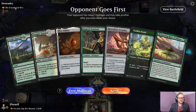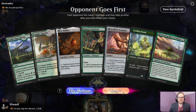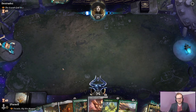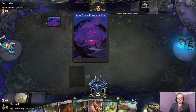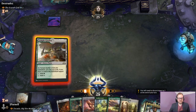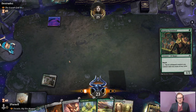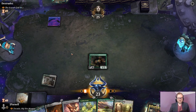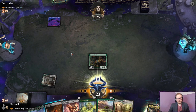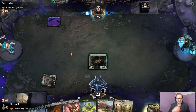Alright, we have the Scarab God and a reasonable hand. Yeah, let's keep it. Retrofitter Foundry is cute and we can just make a bunch of mana. But I bet our opponent is able to kill many, many things. If I had to guess, I would guess that our creatures are not going to have a permanent and long-lasting life.